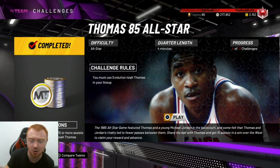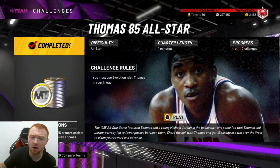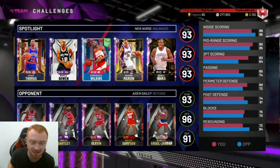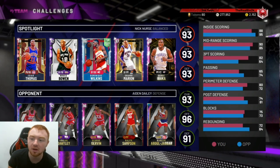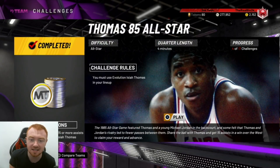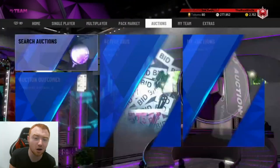I beat them by like 30, so if you guys are struggling to score and whatnot, it's pretty good. You guys are going up against the All-Star team, so it's kind of annoying when you go up against guys like Kareem, Ralph Sampson, and Magic — especially in Opal. But it's a very easy way to get this challenge done. All you guys are going to need...